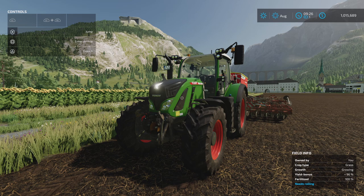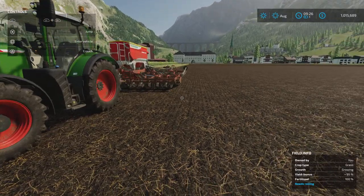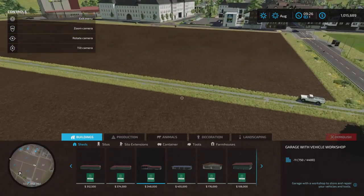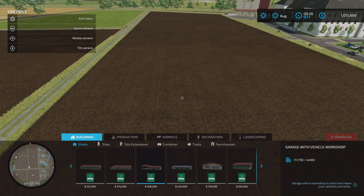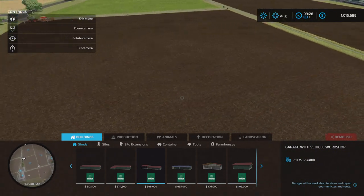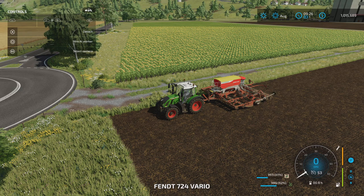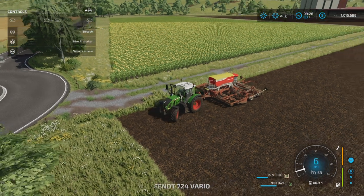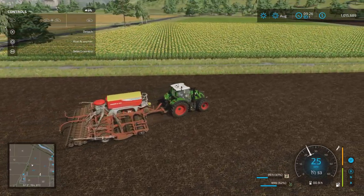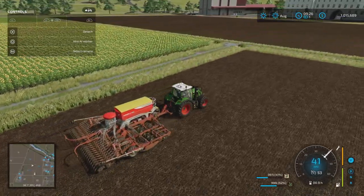Hey guys, welcome back to AF Farms for our Erlingrat New Player playthrough series with a focus on animal husbandry. Last episode we finished planting grass in fields 20 and 19 in preparation for our silage production. So today we're going to focus on grass silage and place down the cow barn, probably in field 20, while we get some grass planted in field 18.